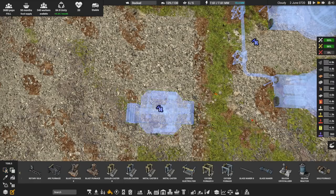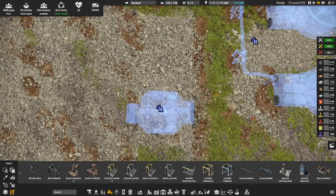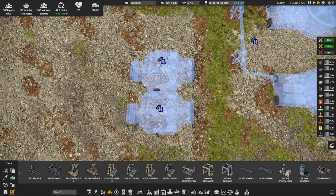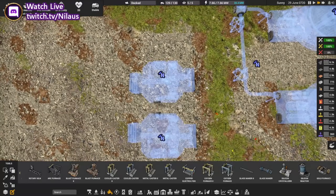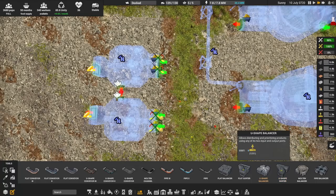It'll have to do both of them. Six gold scrap has to be the priority. The gold furnace needs to have a space in between for the exhaust. And that means I also need to get this — it's a U-shaped balancer here.